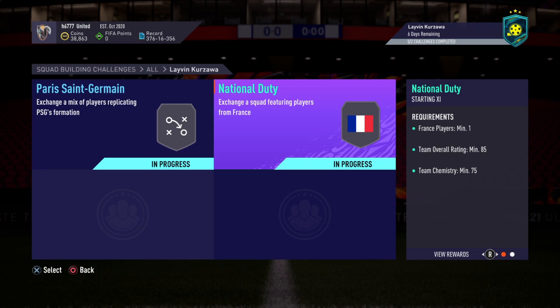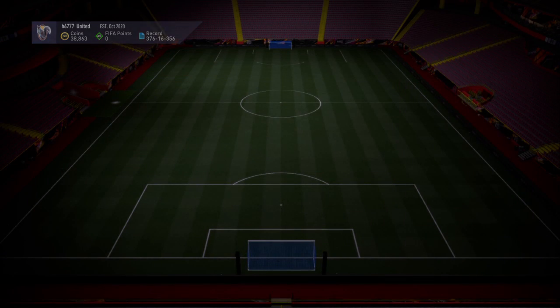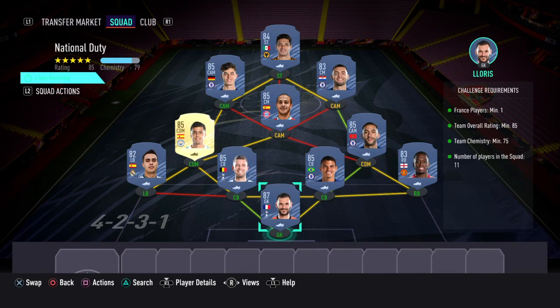The next one you'd need to complete is called National Duty, and for this one you would get a prime electrum players pack. The requirements are: France players minimum one, team overall rating minimum 85, team chemistry minimum 75, and 11 players in the squad.